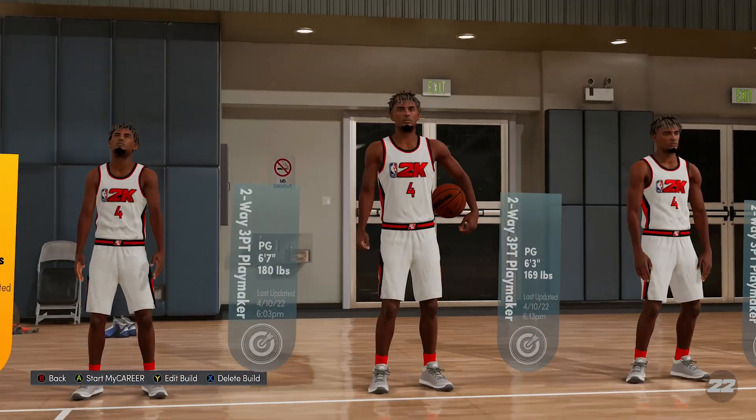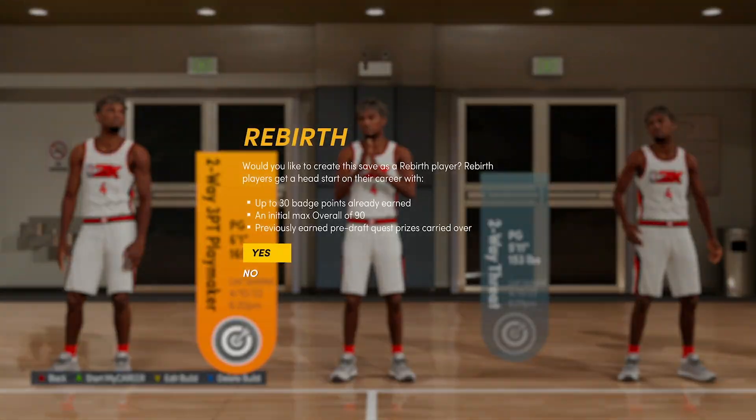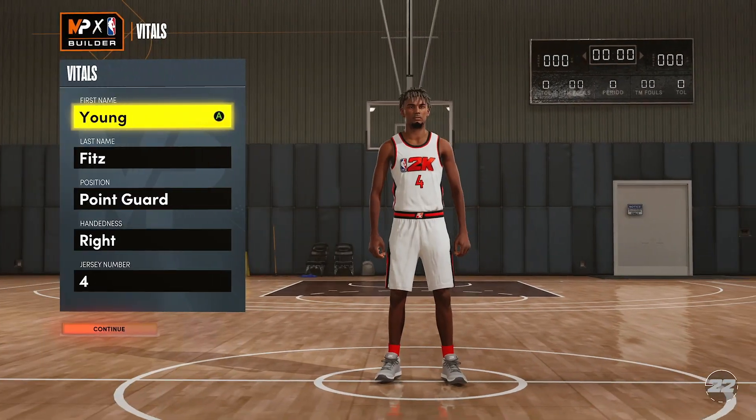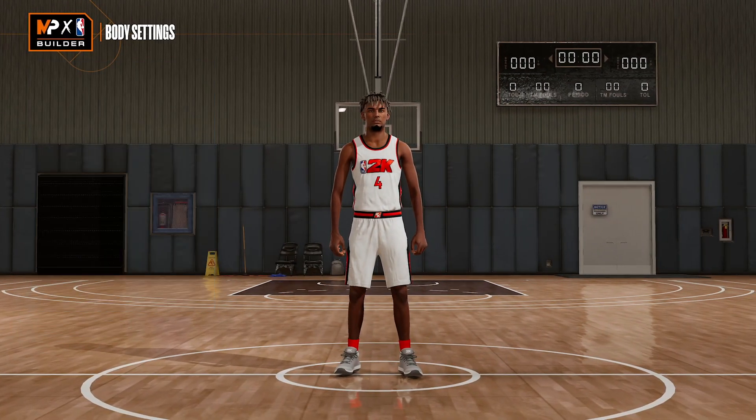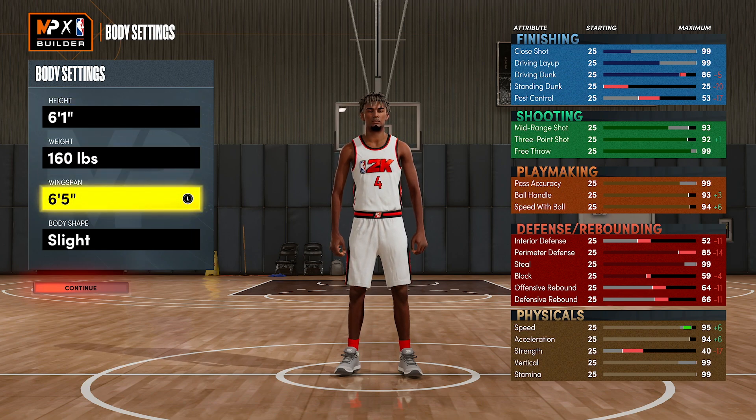I'm gonna show you guys exactly how I made it. This is the one I actually made — it's 6'1 and 160 pounds, point guard position. The wingspan is 6'5. The weight is perfect, the wingspan is perfect. I need that 85 perimeter defense, I need my ball handle to be that high, I need my speed with ball that high, I need my three-pointer, and I need my driving dunk exactly where it is.